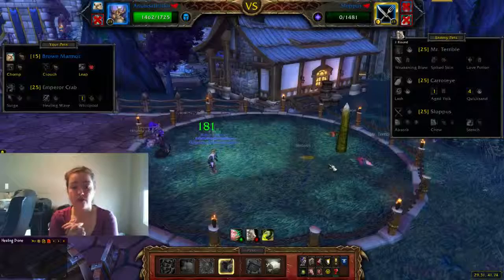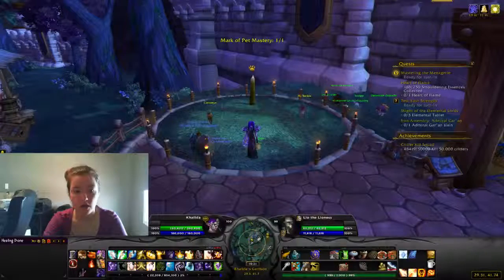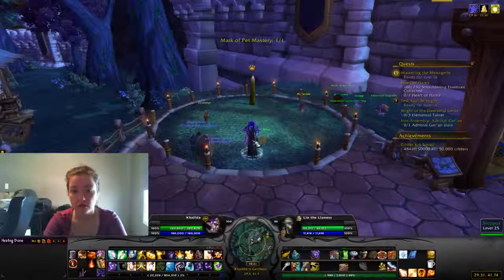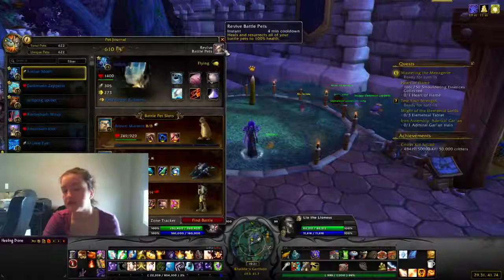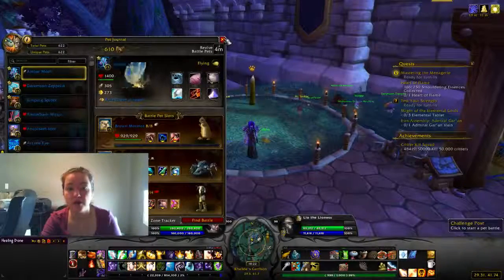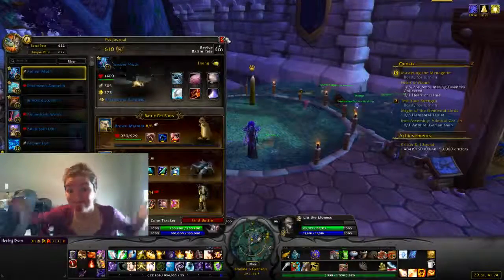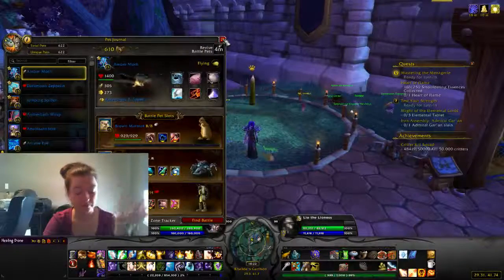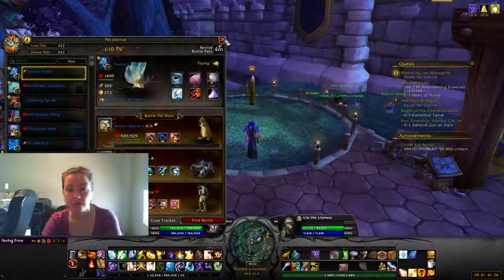And that's it — relatively straightforward. Anubisath of Edel is kind of required for this guy, but if you don't have him, you can do a Pandaren Water Spirit, or anything that's good against humanoids, and a third pet that's good against magic. You just need to make sure he does enough damage so he doesn't cast Spiked Skin, and then he'll cast Love Potion instead. You just need a pet that's high enough level to actually do some damage and survive the hit — level 12 at least, according to Wowhead comments. But anything will work there; you can even just throw a level 25 in if you want.